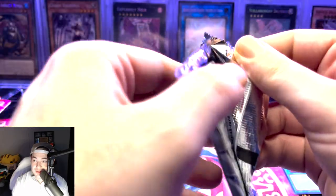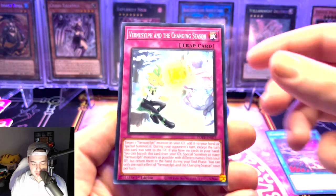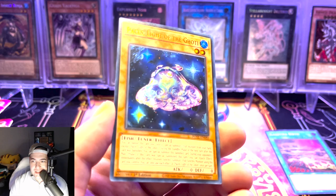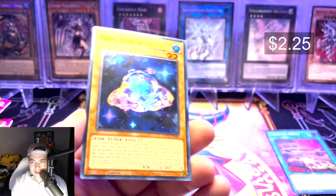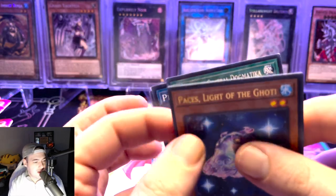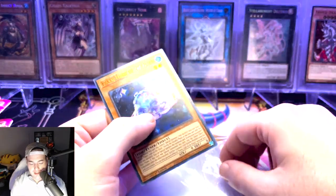Here we go. Morphotronic Ear Fawn, Morphotronic Scanning, Change in Season, Branding Expulsion. And we did pull an Ultra Rare — let's go! We will take that. Pace's Light of the Gotti. The Gotti archetype is not the greatest, that's for sure, but because it's an Ultra Rare, we will sleeve it up as always.